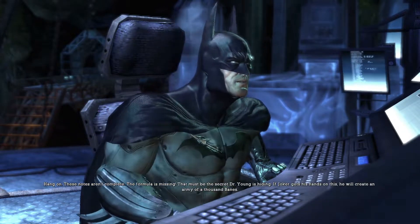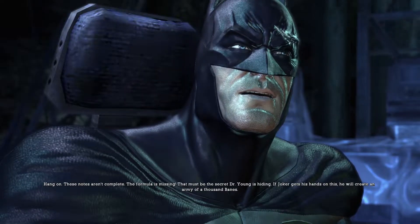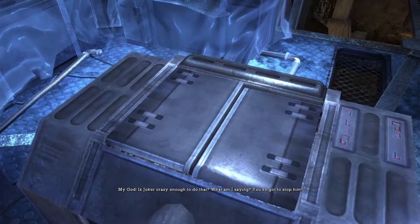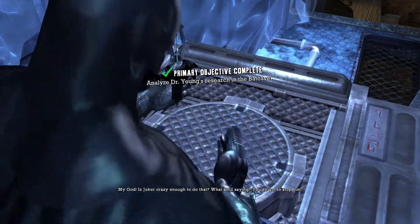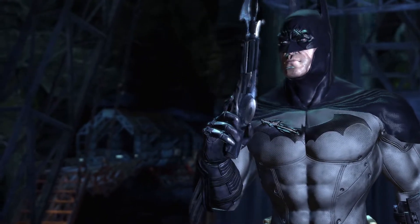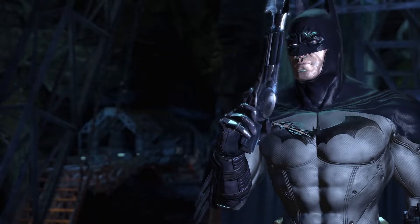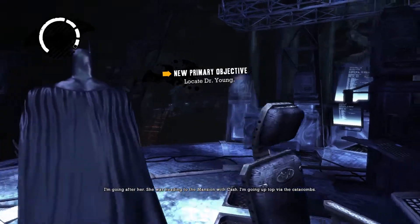Hang on, these notes aren't complete — the formula is missing. That must be the secret Dr. Young is hiding. If Joker gets his hands on this he will create an army of a thousand Banes! That's not fun. My god, is Joker crazy enough to do that? What am I saying — what kind of question is that? Oh, I got a grapple! The Bat Claw — awesome! I'm assuming this is going to give me access to new locations — just a guess.